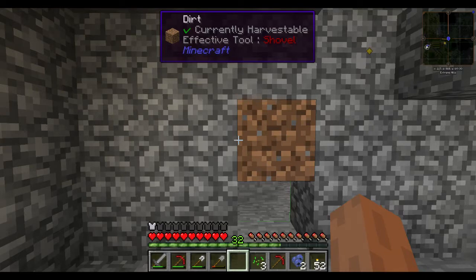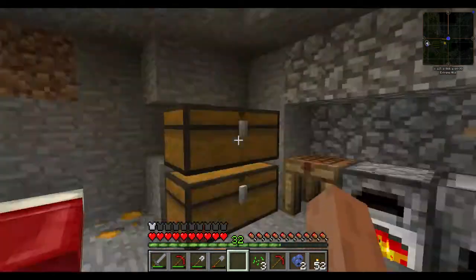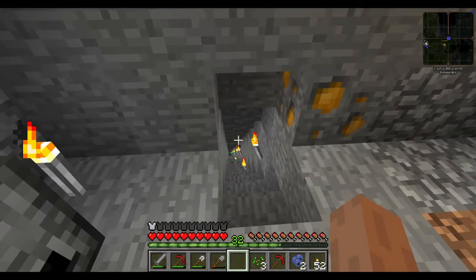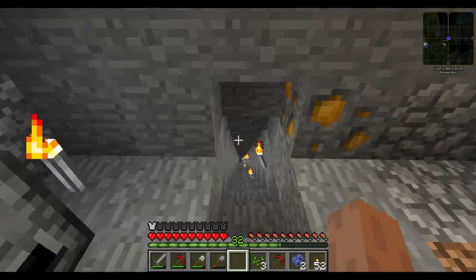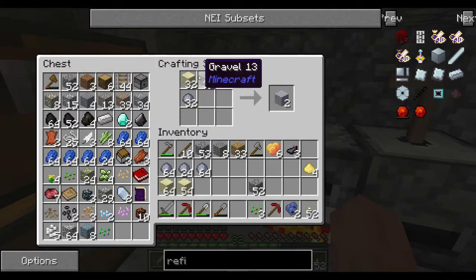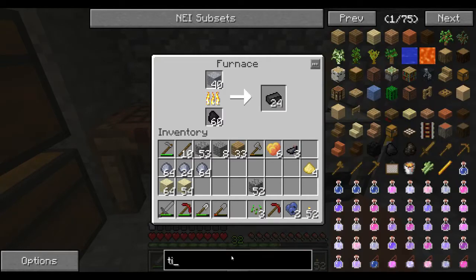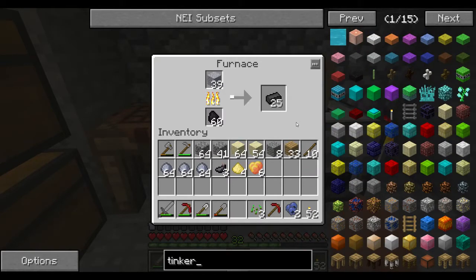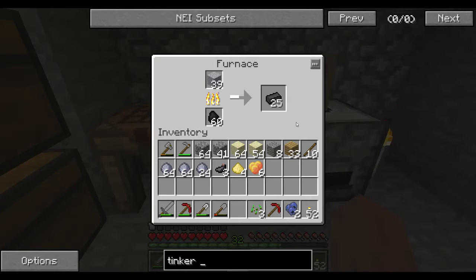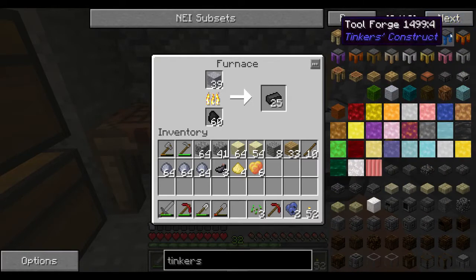Hello everybody, Ian Robson here, welcome to another edition of the DireWolf 20 pack. So we have got a little bit set up here - you can see there's our mine down there, and this is what we've got going on so far. I've decided to go ahead and make some grout, which of course makes us some seared bricks, which will allow us to make a Tinker's Construct smelter.